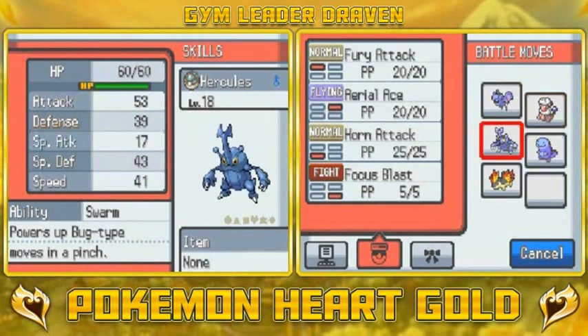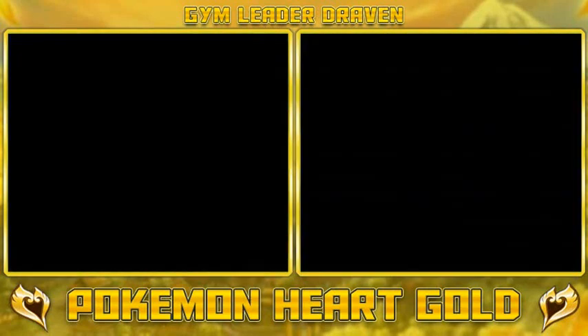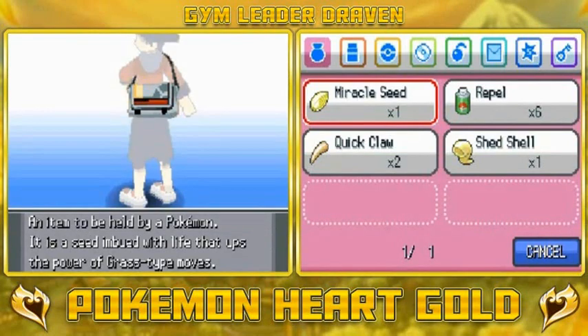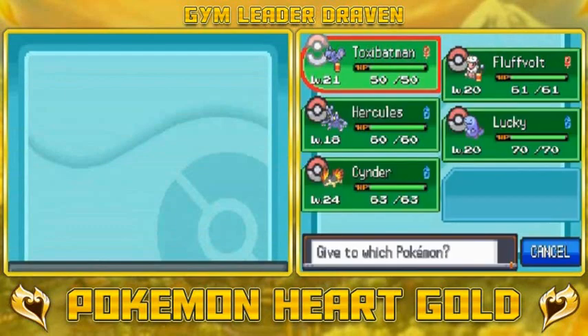Flood Volt reached level 20, Hercules is at level 18 and I did teach it Focus Blast - it's gonna be a difficult one but hopefully we can actually use that move. Cinder, of course, being the strongest Pokemon on our team, is at level 24. So everything's gonna be good - we had to do a lot of training for this Pokemon.